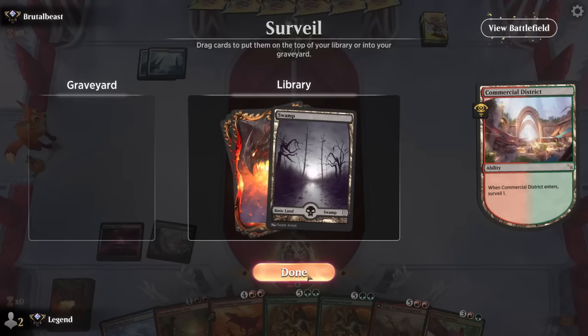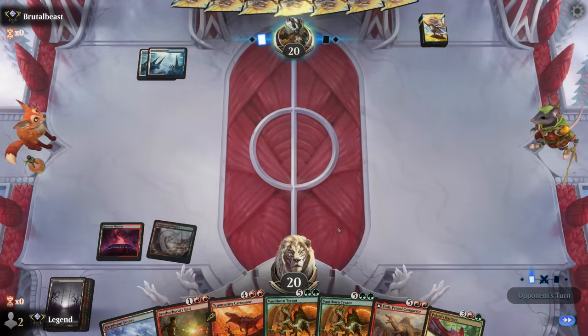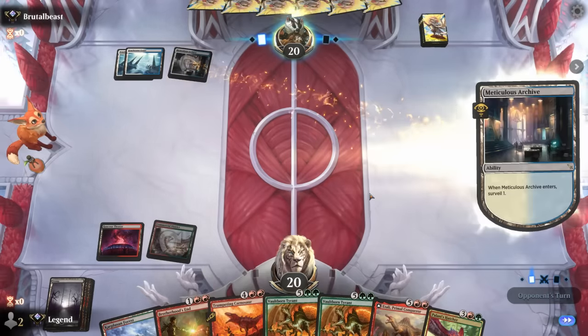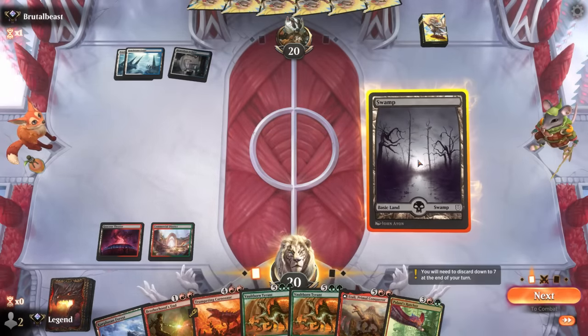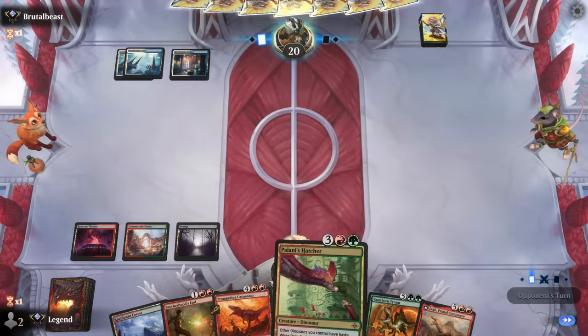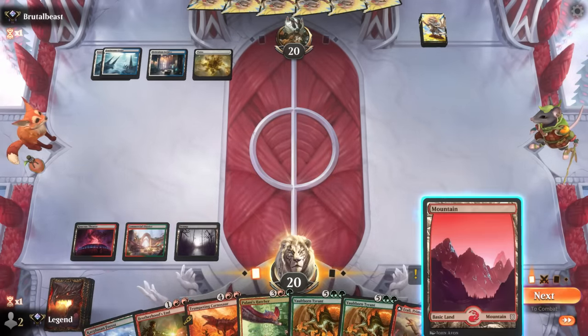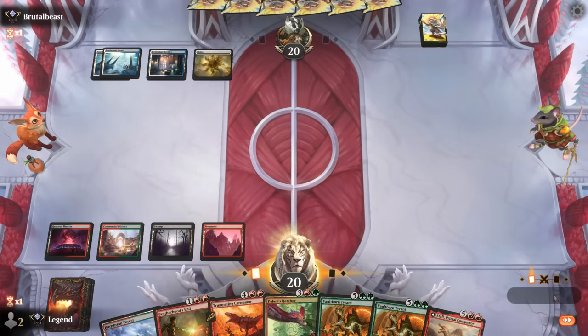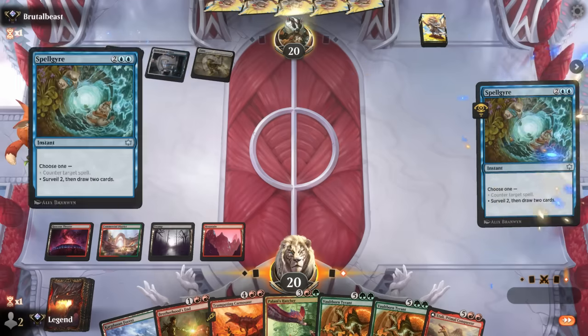Counter spells are going to be tricky to play around — I want to keep hitting my land drops since we can eventually hard-cast some of these. We're mainly looking for reanimation spells now. Our opponent isn't doing much — turn four and no spell cast yet. They could draw two with a new counter spell. Yep, they did.